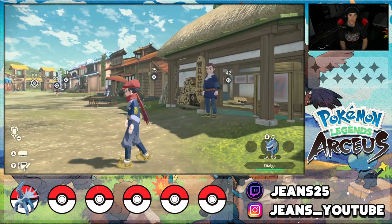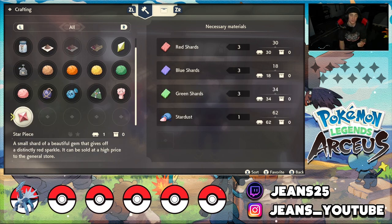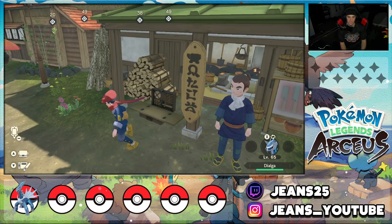Once you buy that recipe you can craft Star Pieces. To craft them you're going to need red shards, blue shards, green shards, and stardust. Stardust you get naturally through rocks and shiny sparkle spots. Red, blue, and green shards you get through the distortion zone. These are items you'll obtain just by playing through the game normally, so if you've been playing for a bit you've probably already stacked up on a few. Come buy this recipe and craft a bunch of Star Pieces.